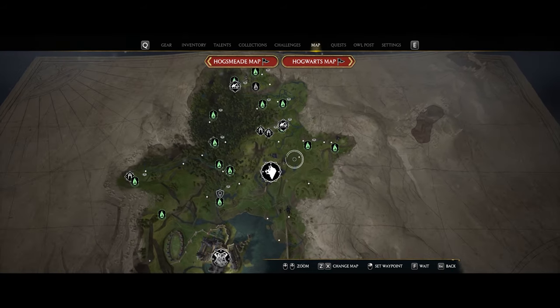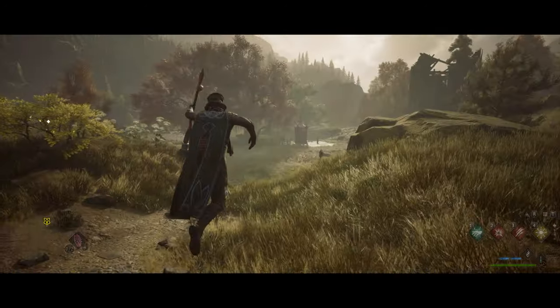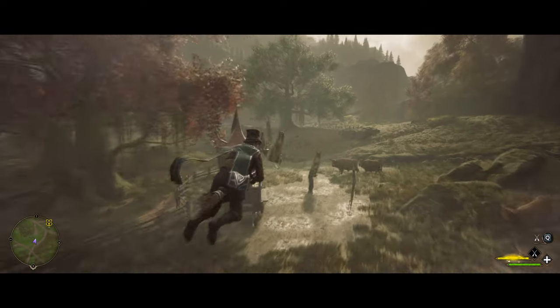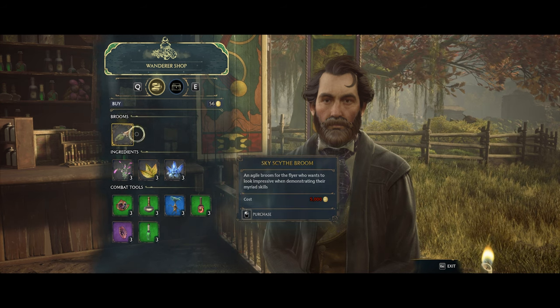Next up, let's make our way to the Hogsmeade Valley area, and we can use the east Hogsmeade fast travel point. This one's super easy because it is literally right behind where the fast travel point is. You can talk to this guy here and he'll sell you the sky scythe broom.